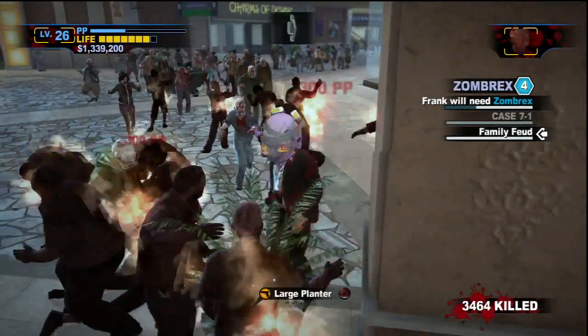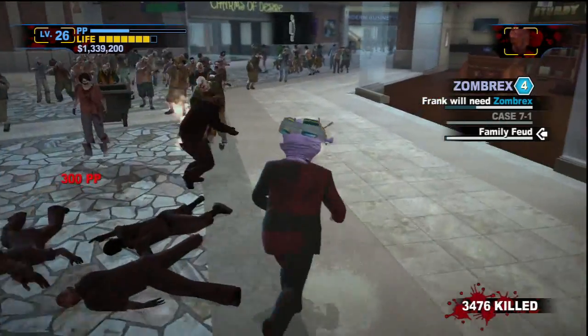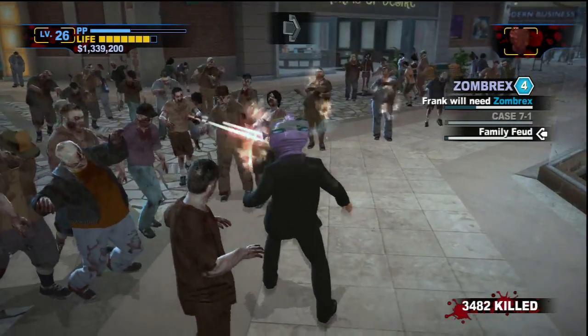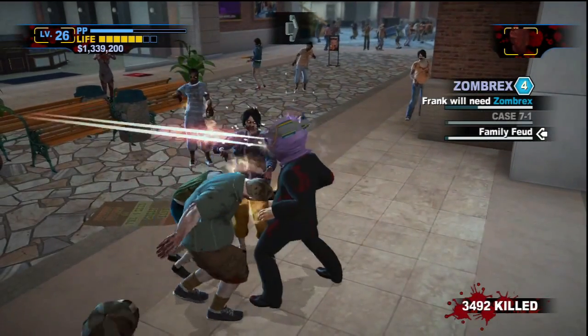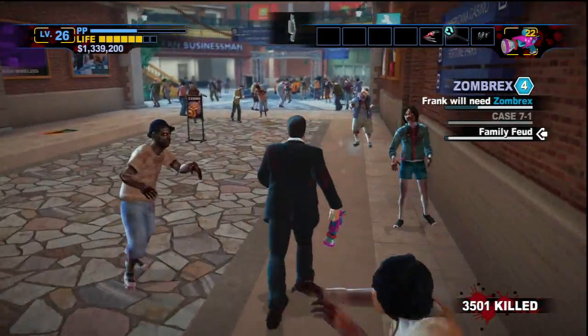Set some on fire, watch them burn. And when they die they give you a fair amount of PP - 300 per kill. That is not bad as far as combo weapons go. At least it's probably the most out of any combo weapon I've used so far. Generally, the harder it is to use, the more PP it generates.